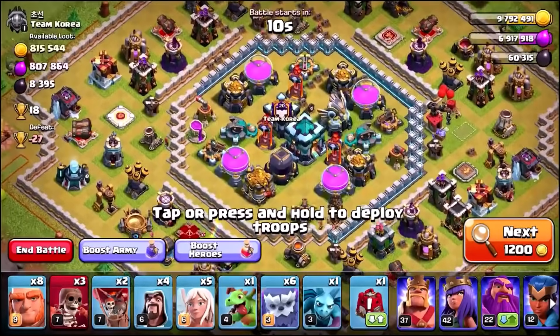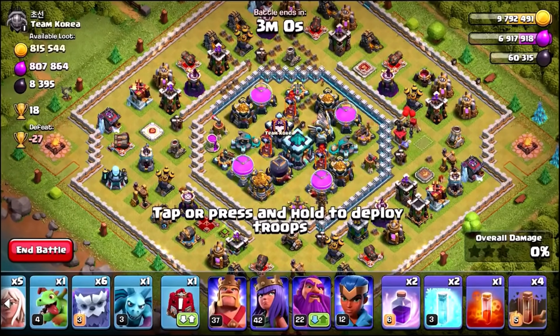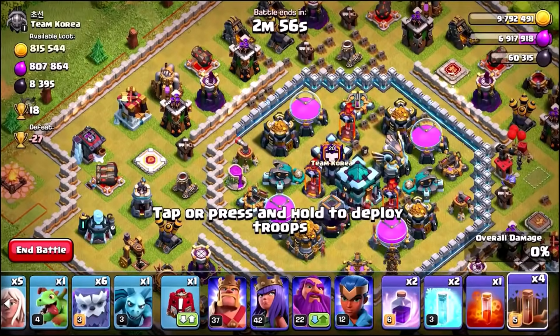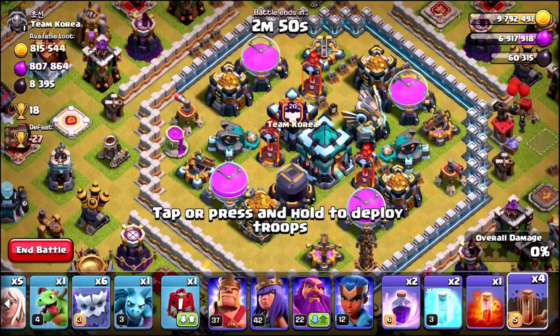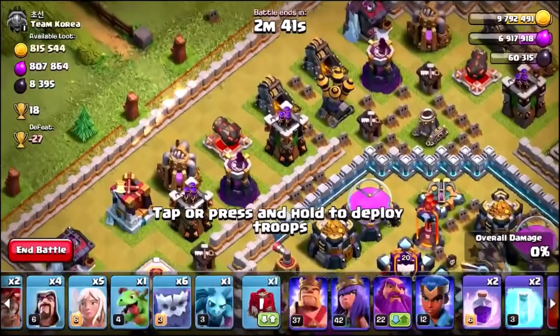Welcome back guys, my name is General Tony and welcome to what is going to be the end of 50 million in upgrades. In this episode we need to break into the core of this base and steal every single penny of this dude's loot so we can return home and finish off 50 million in upgrades. We're using a quad earthquake - we don't really need all four earthquake spells because we've got super wall breakers.